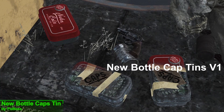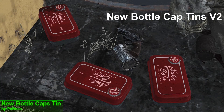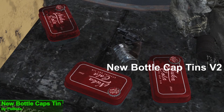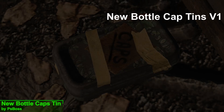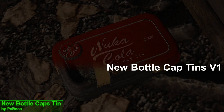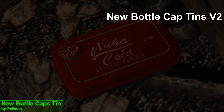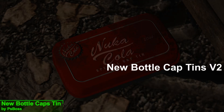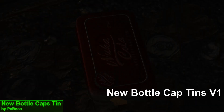What this mod is going to do is retexture the bottle cap tins with a new Coca-Cola aesthetic, and this is going to come in two versions. Version 1 is going to be a cleaner version, and version 2 is going to be slightly more dirty. Now if I'm going to be pedantic, I'd say these tins probably wouldn't look like this after 200 years, at least not the clean version. But sometimes we have to give up things that are realistic for things that are aesthetically pleasing.